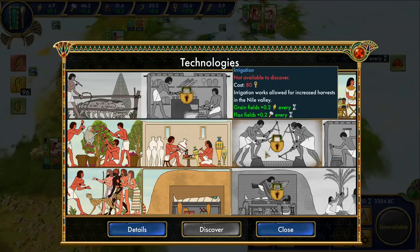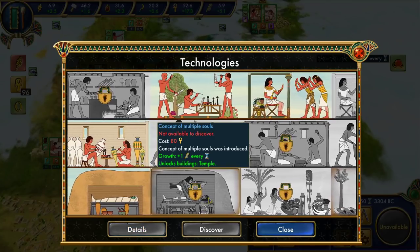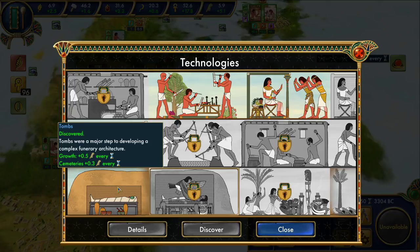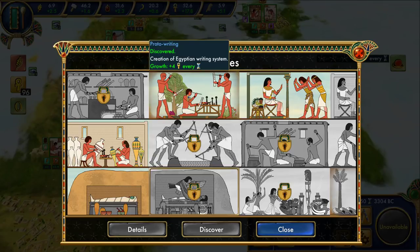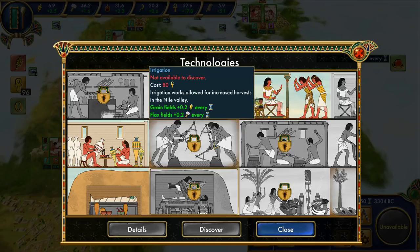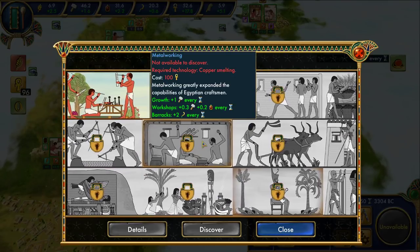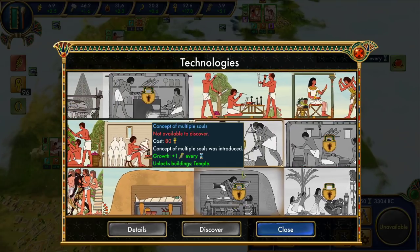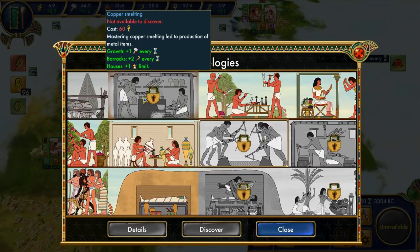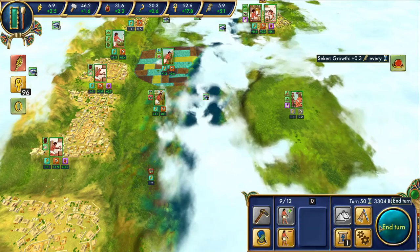Plus five. We want — what do we want next? Plus one, which is great — if we were happy about 0.5, plus one is twice as good. But irrigation is probably next on our list, because we're going to really push on the grain fields and flax fields so we can take advantage of the technology. Copper smelting — which one's that? So we have to do that, which is a good one to do anyway. Pig breeding is just going to take a backseat for now.